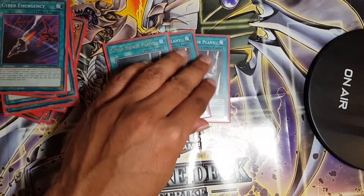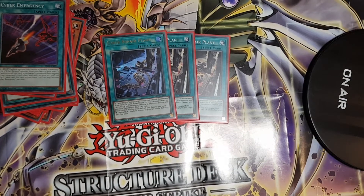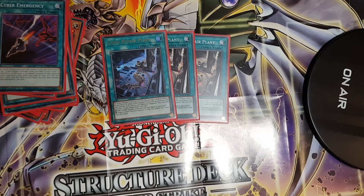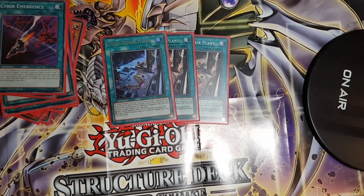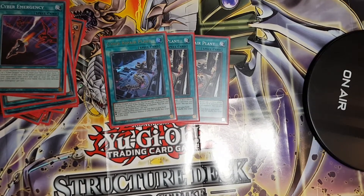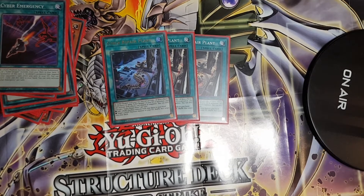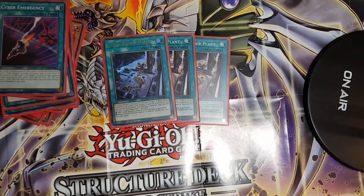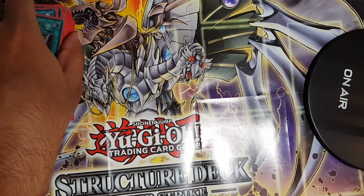I play three copies of Cyber Repair Plant. The downside is you need at least one Cyber Dragon in the graveyard to activate it, but once you do, the effect is amazing. You can add a LIGHT Machine from your deck to your hand, or target a LIGHT Machine in the graveyard and shuffle it back into your deck. With three Cyber Dragons in the graveyard you can use both effects — great for recycling and searching. Consistency demands three copies.